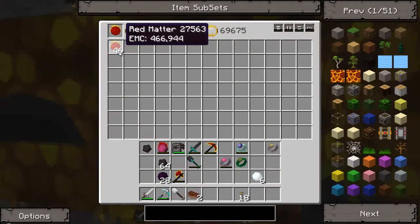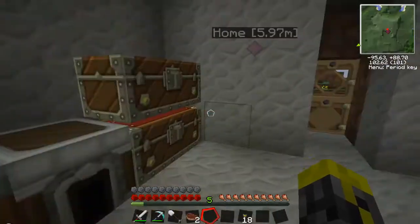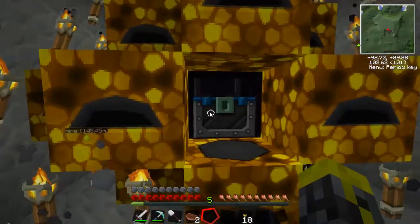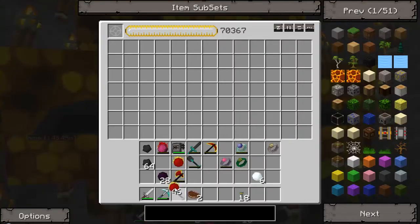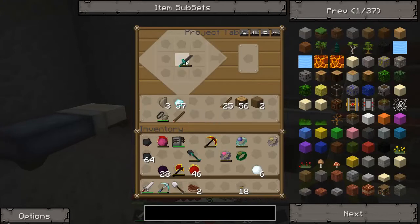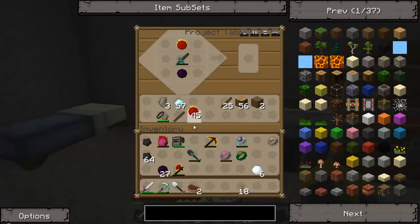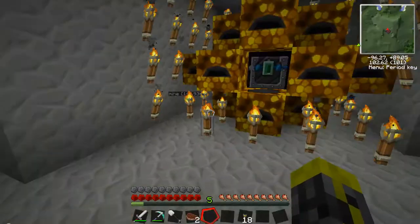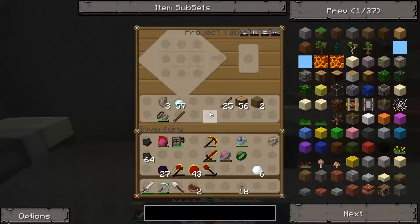Hey guys, sorry about that. I was just dumb - I used the rest of my coal that I had in my chest. There was some in this chest, and I made like four pieces of red matter. I put that in there, I used some dark matter for what not. But let's just get back on with what we were doing. I accidentally used coal that I had transmuted - I am dumb. I'm just nervous that I failed in that recording, sorry about that again guys.